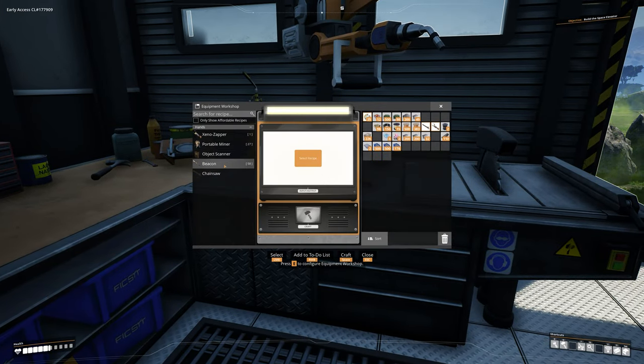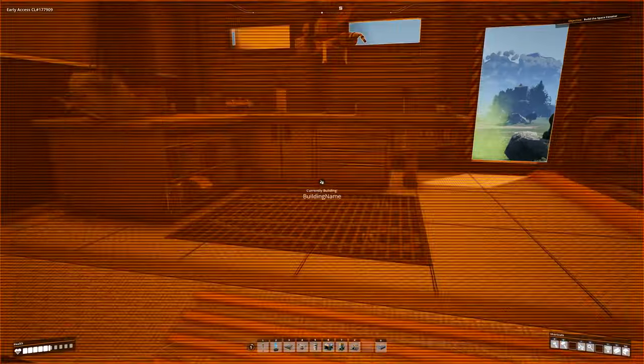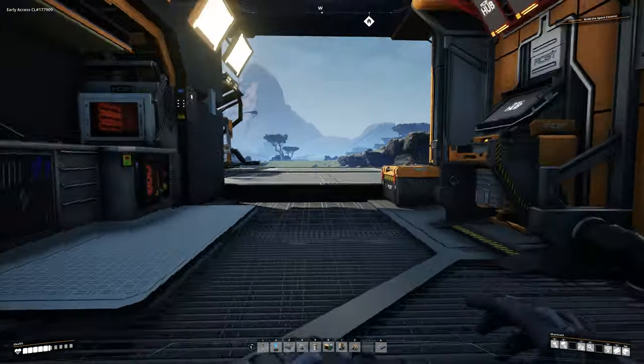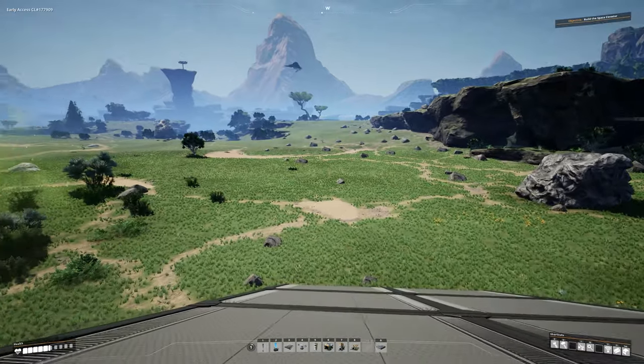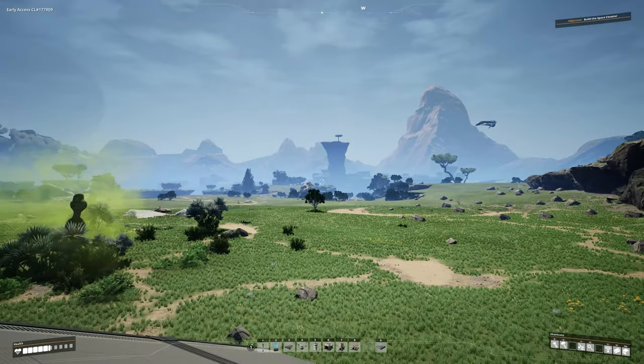Inside the equipment workshop you should see something called beacons. Create one or two — or five or ten — but don't waste too many materials; we only need about one right now to teach you this. Let's make five. Then we can go ahead and delete the equipment workshop. Now, if you remember where our caterium node is from last episode — it's to the southwest from our main hub.